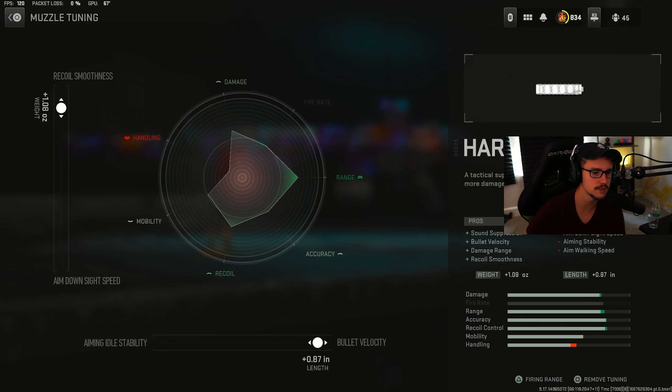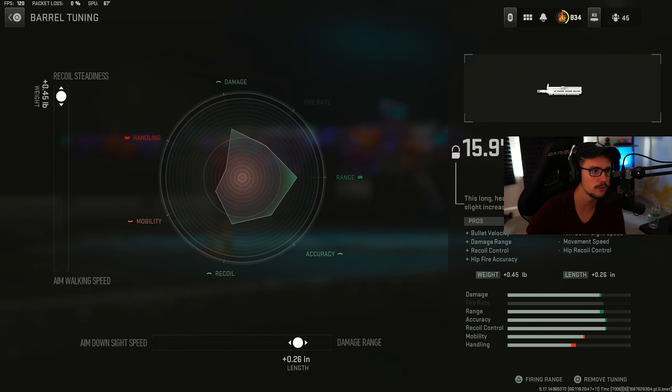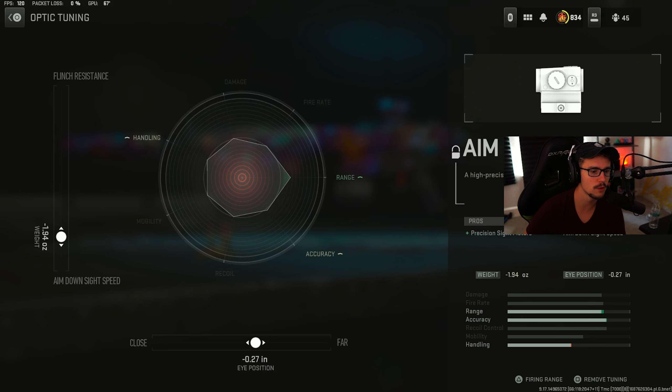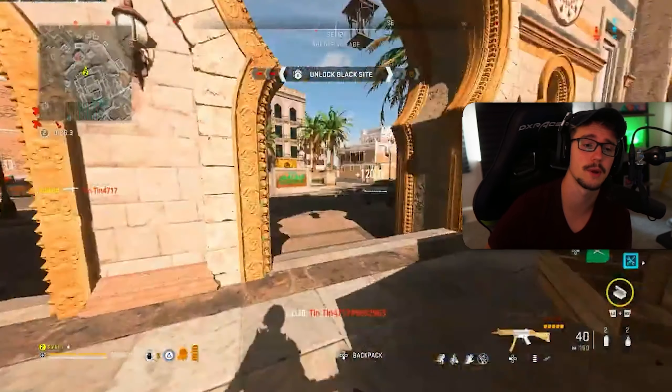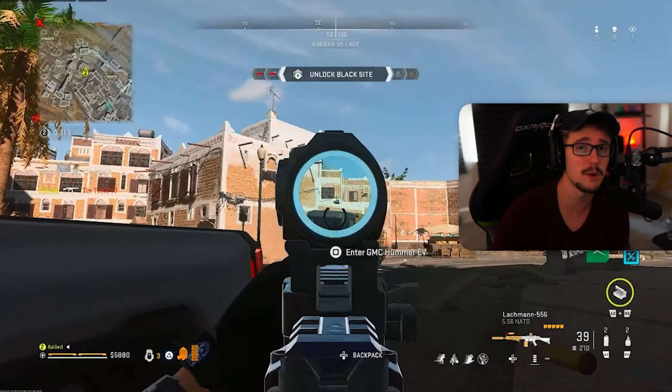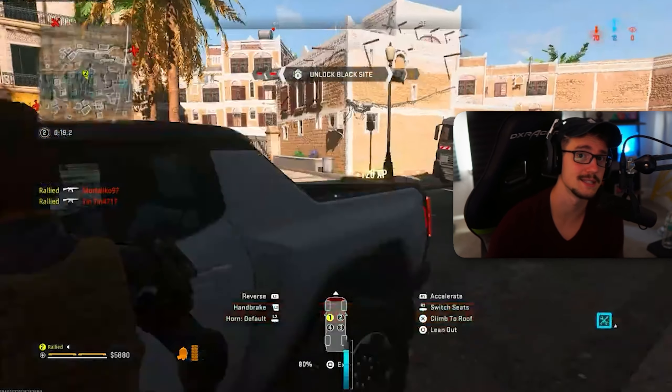We're going to tune the Harbinger D20 Muzzle for recoil smoothness and for bullet velocity. The Lachman Wrap Barrel — we're going to tune that for recoil smoothness and for damage range. The Aim Op V4 — we're going to tune that a little bit for far and for aim down sight speed. And then the 60 round mag. This thing is a literal laser beam. It is the easiest gun in the game to shoot right now, and you can basically beam somebody from anywhere on the map to anywhere on the map. This thing is disgusting.